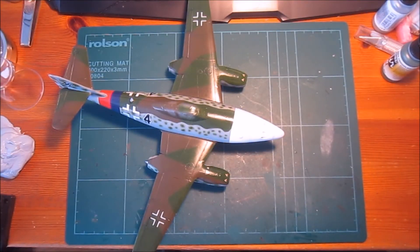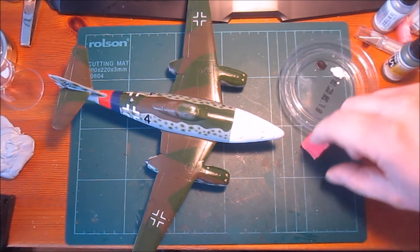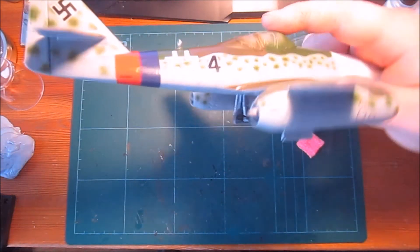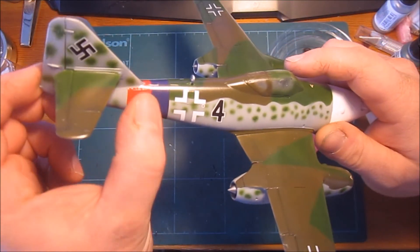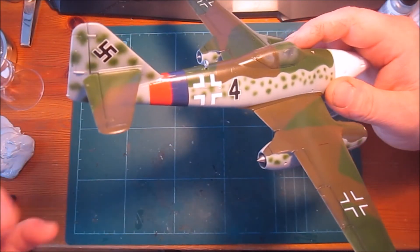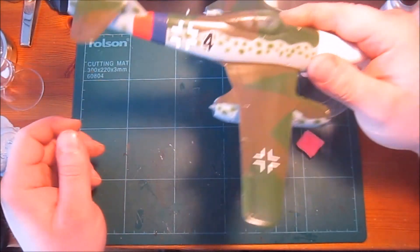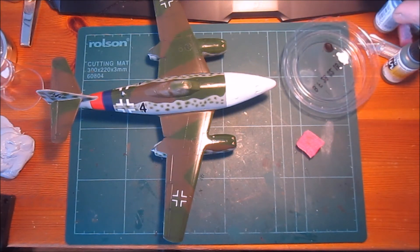Now all the decals are on. I was going to be putting on chips — mostly just paint chips. As you can see, all the decals went on pretty good, even the swastika. The band here though — it went on okay, but then I put on some Microset and Microsol and it started wrinkling up, and it didn't quite settle after that. But you can't really notice it unless you're looking for it, so I'm just gonna soldier on. I'm going to put on the chipping before I do the clear coat over the decals.